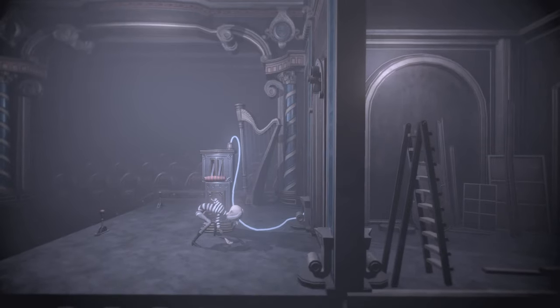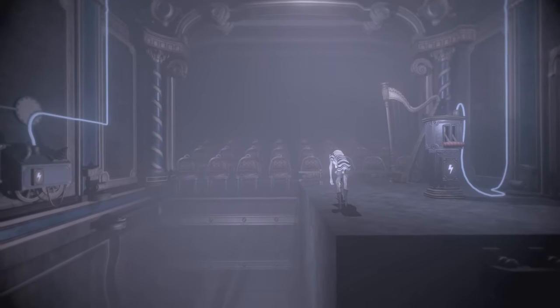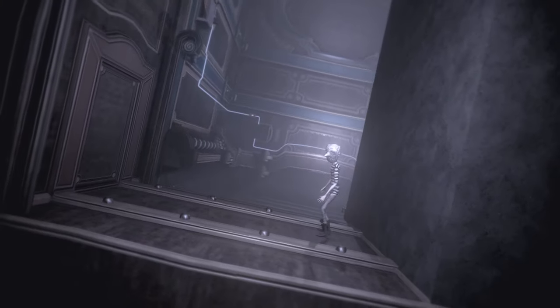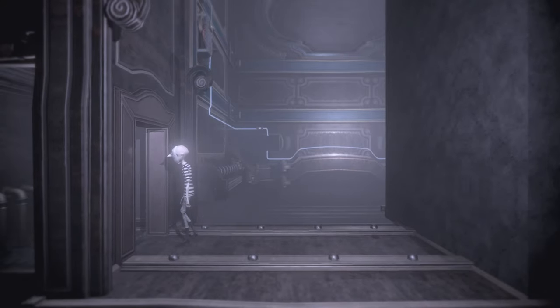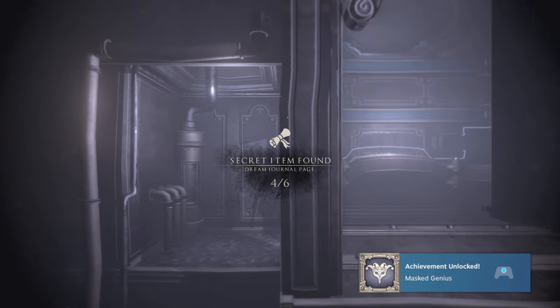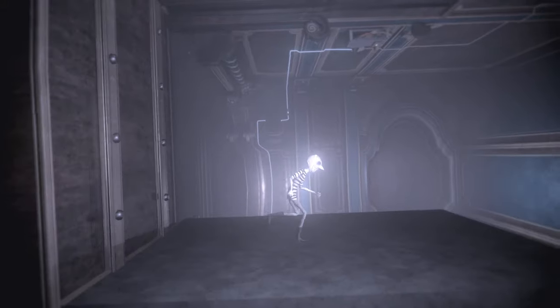But before we do, if you want to get the dream journal, take a little jump and then walk to the left. We can lift up this door, head on in, and there it is. Then just backtrack to the main stage again and we can head on out of here.